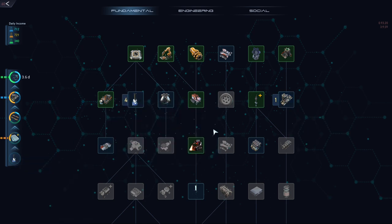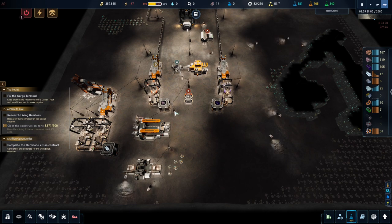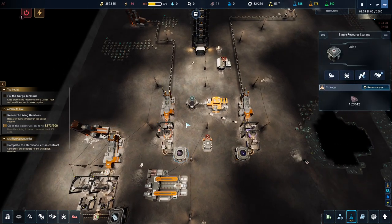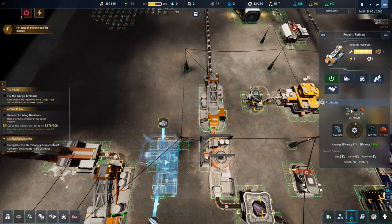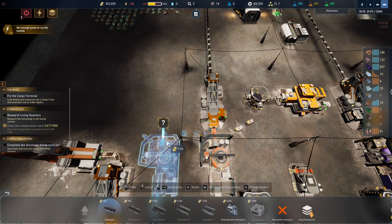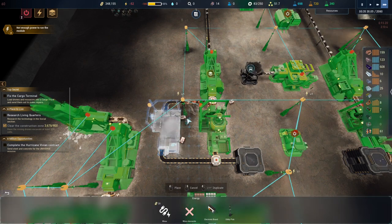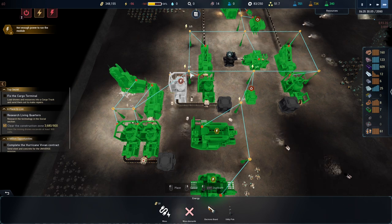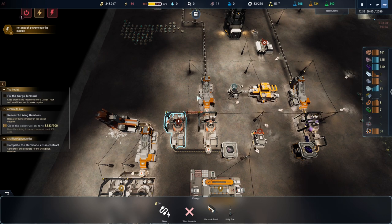I want to buy the repeater and a large battery to get our power system sorted out — that requires mainly silicon. We're getting a decent amount of silicon in, so that's not a problem. We'll also be making steel at the same time. Let's control-click, shift-click — there you go. We've upgraded the power pools as well, so all our power pools now have five collections.